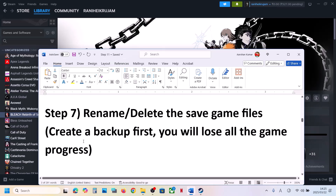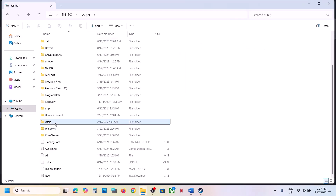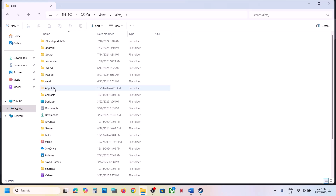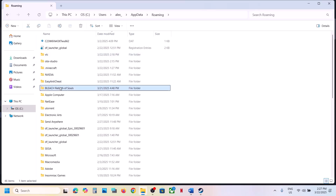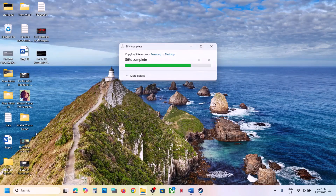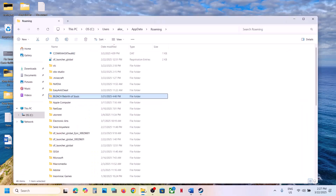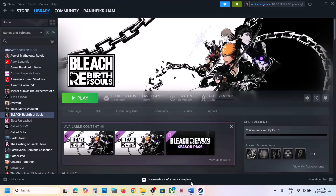The next step is to rename or delete the save game files. Before doing this, create a backup first because you will lose all game progress. Open File Explorer, go to This PC, open the C drive, open the Users folder, open your username folder, then open AppData. If you don't see AppData, click View, select Show, and check Hidden Items. Open the AppData folder, then the Roaming folder, and find the game folder. Copy it and paste it to the desktop as a backup. Once backed up, rename or delete the original folder — you will lose game progress but can restore from the backup. Launch the game and check.